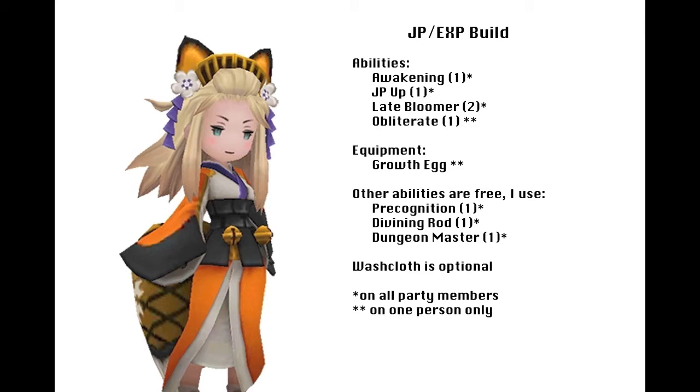Adding JP Up to every character, along with Awakening and Late Bloomer. Awakening comes from the Yo-Kai as well at level 2, allowing you to unlock the 11th level of each job. Late Bloomer increases your base stats permanently every time you reach level 10 with a job, and JP Up is very obvious — you just earn more job points. This should leave one slot remaining on each character, save whatever party member you have set with Obliterate. You can use whatever you want in these slots, but I use Divining Rod, Precognition, and Dungeon Master.